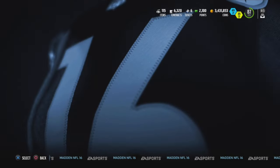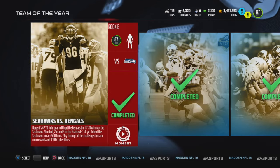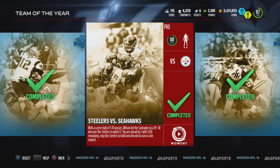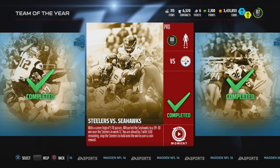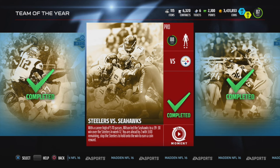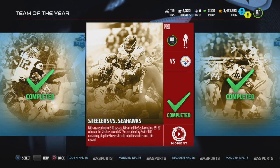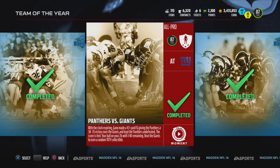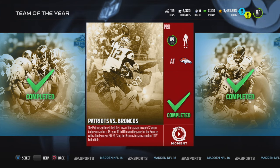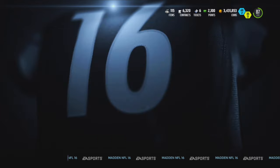The second thing is the solo challenge. The solo challenge for the team of the year gives you three team of the year collectibles. I was lucky enough to pull the Steelers-Seahawks one, which is worth 90k on the auction block — it's gone for 100k. I've been getting snipes for 1k. If you get all three collectibles, that's almost 300k right there, probably 250k after taxes.